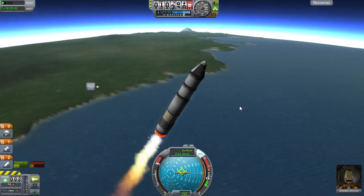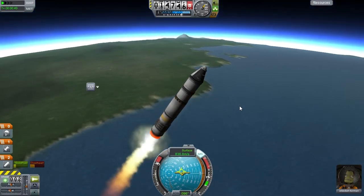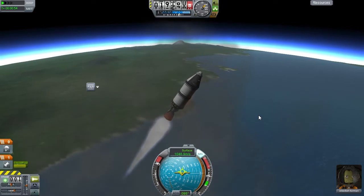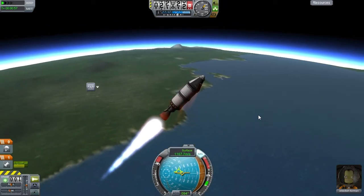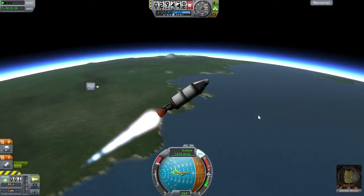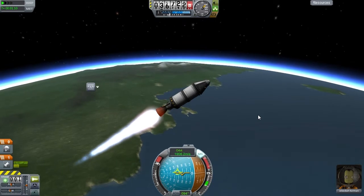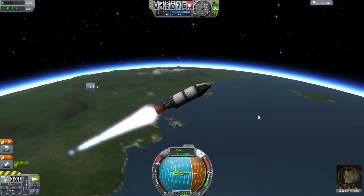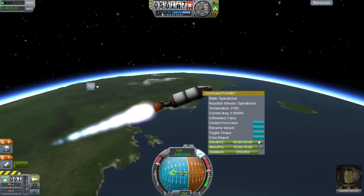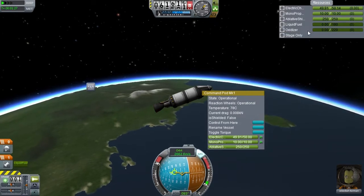Okay, there we go. Now we're starting to get back on profile. Let's start really getting a flat trajectory here. This is a little bit more than a gravity turn really, but I don't want to get too high up. And I want to be nice and flat when I run out of fuel if I can get there. So let's do a crew report now. Transmit it. I don't know if that transmitted or not.